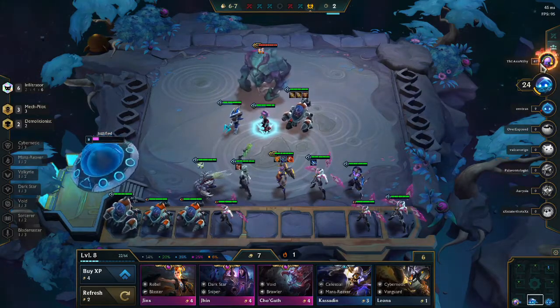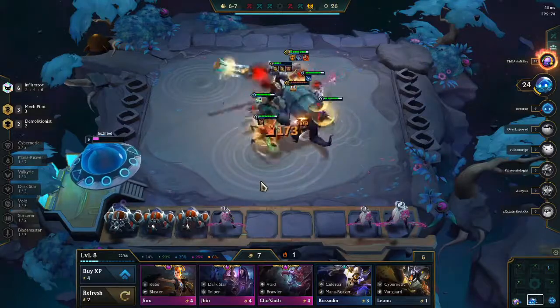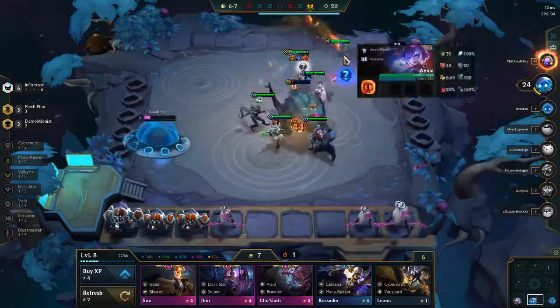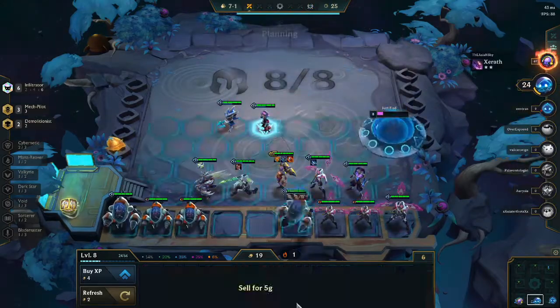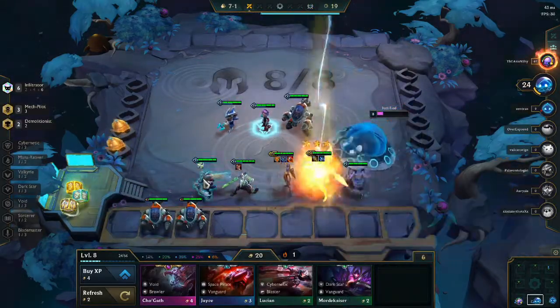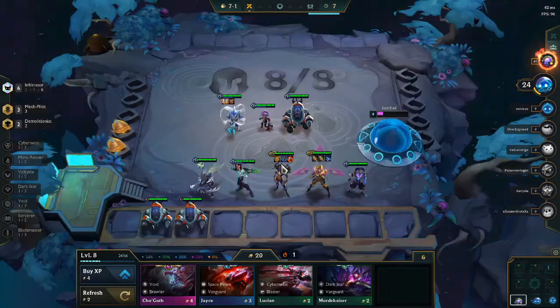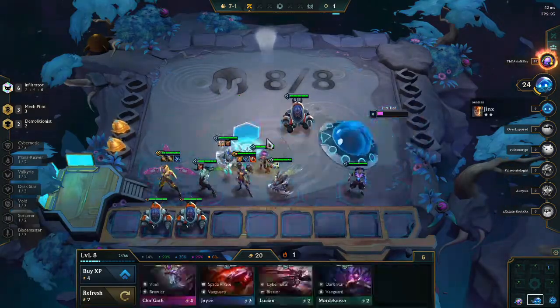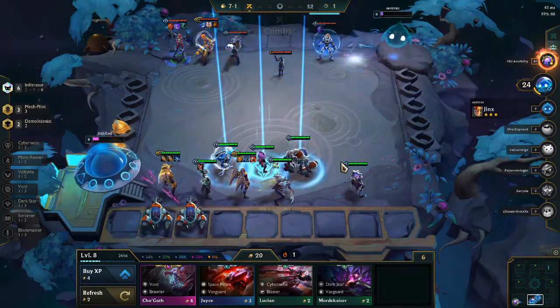We actually also hit a GA here, which is super good for our Mech Pilot. Even though we're one away from the tier 3 Rumble, I'm thinking the tier 3 Aurelia is going to be so much more powerful. And there we go — we hit the tier 3 Aurelia. We're going to instantly sell our Rumble, and put the GA and the Bramble Vest onto the Fizz instead, since we're not going to be hitting the tier 3 Rumble.